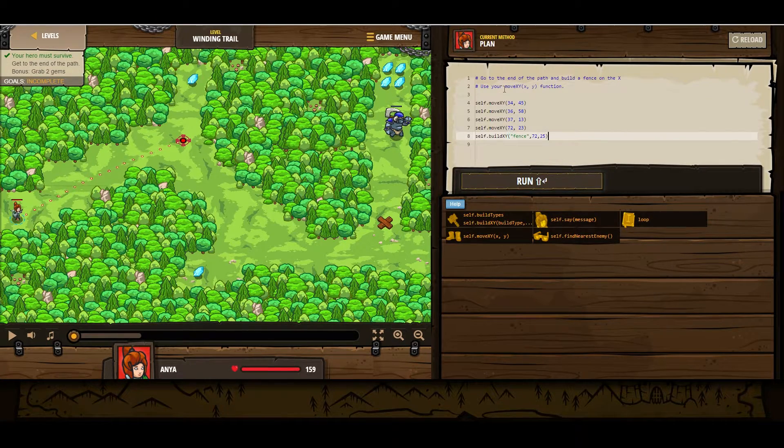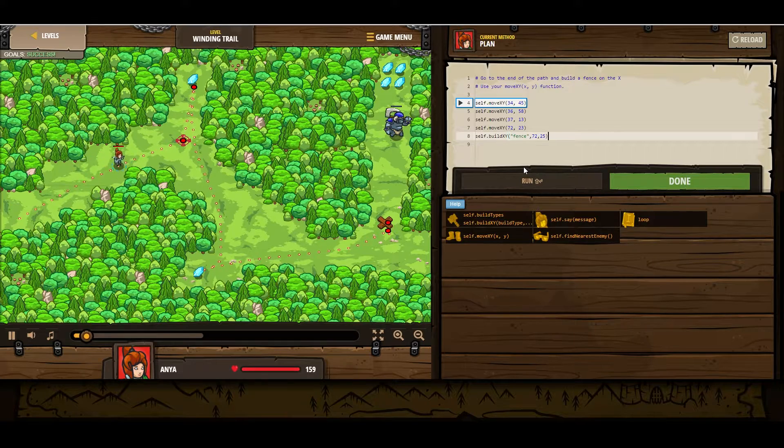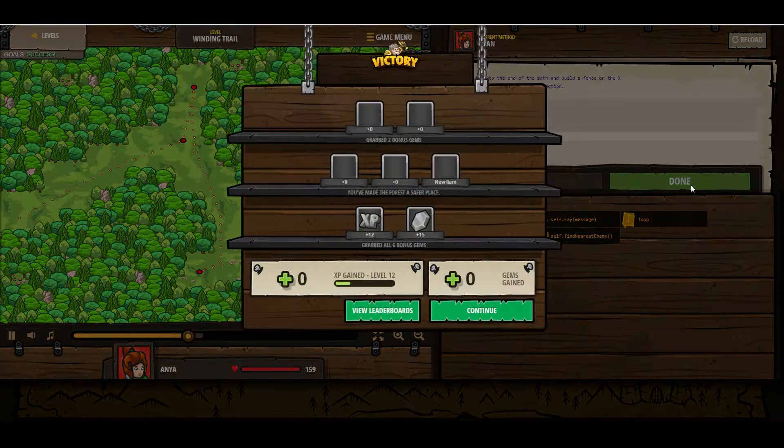Just go ahead and quickly check to make sure that we have no errors in the code here — making sure we're not mixing up apostrophes, quotation marks, commas or periods. Looks good. Let's give it a shot. Okay, so it looks like this is going to actually succeed. We are going to go up and grab the first gem, then head down to grab the second gem, run over here, build a fence before we can get attacked. I think that's it.